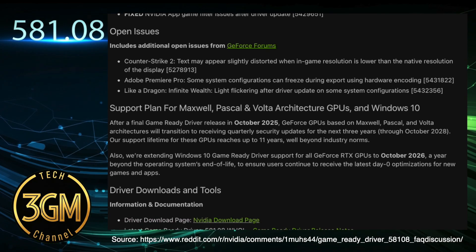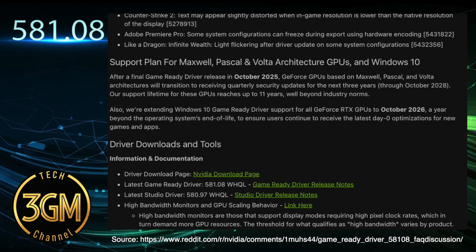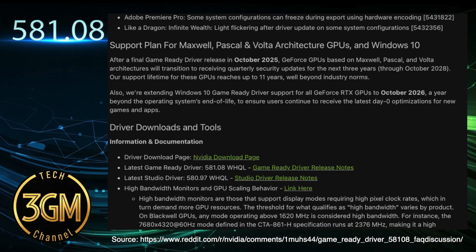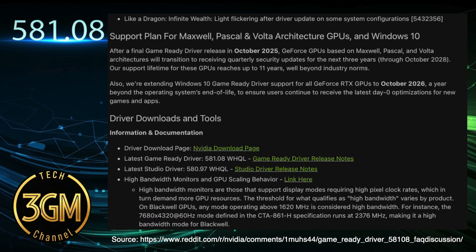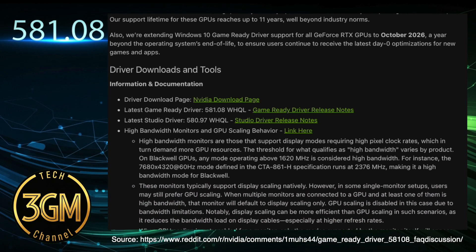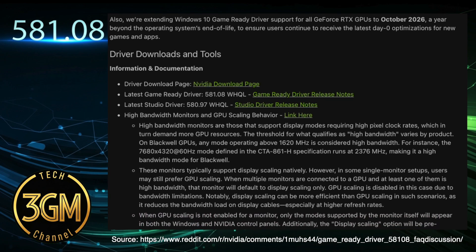Even older titles like Battlefield 2042 and GTA 5 have fixes for previous crash issues. For those on GTX 16 series laptops, the significant frames per second drops in EA FC 25 using DirectX 12 are resolved, likely due to an underlying memory leak fix.